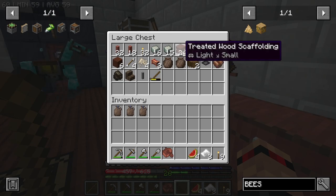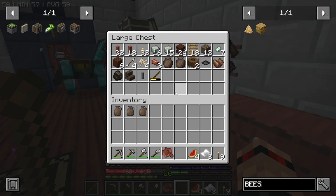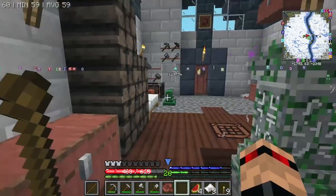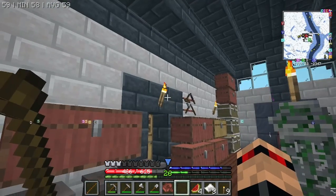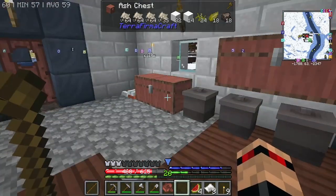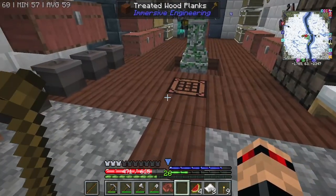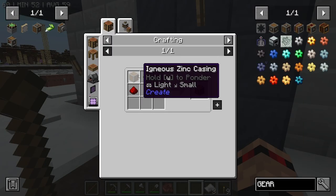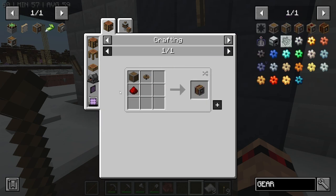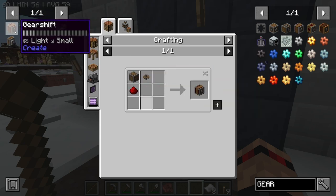You can make treated wood scaffolding which acts like scaffolding except you can't walk into it — you walk up the side — and I thought it looked really cool so we might use this a lot. I'm trying to think about how we get down in our mineshaft if we want to go all the way down, and how we get the loop back up. Maybe it's the gear shift rather than the sequence gear shift.